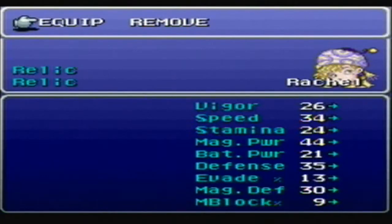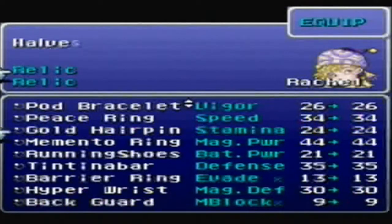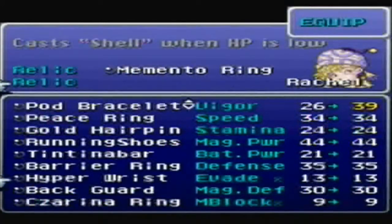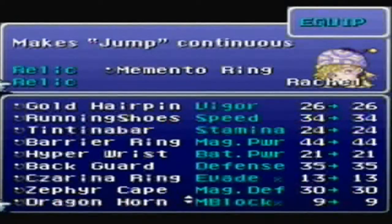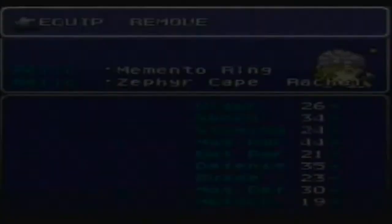That is a sigh of relief. I did page that map — the Aged Man's House is on the map that I sent you. Dragonhorn — you want to use that in conjunction with Dragoon Boots. You can buy those in Nakaya, I think.